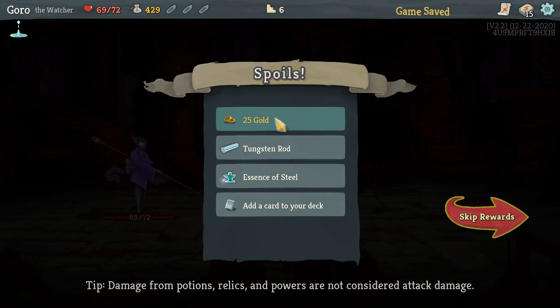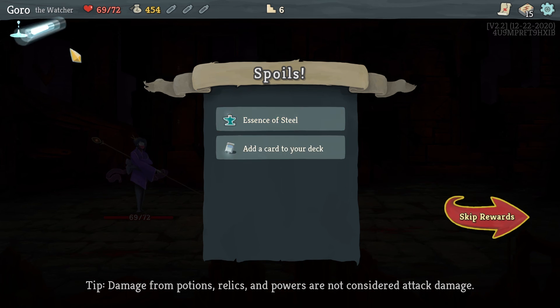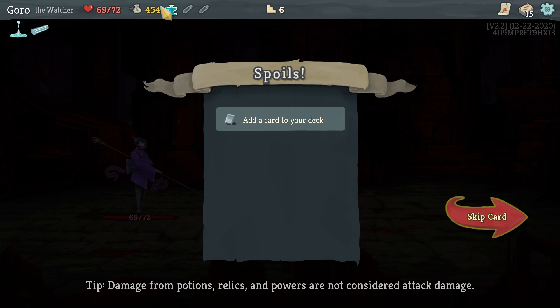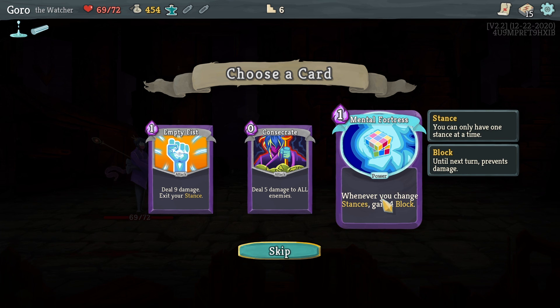Bazinga! That's how you do it. Since we killed a strong enemy we get a relic. It's the Tungsten Rod — whenever we lose HP we lose one less, so if we were to take 1 damage we'd take zero instead. We also got an Essence of Steel potion. Now card choices: Empty Fist lets us exit our stance, Consecrate deals 5 damage to every enemy, and Mental Fortress gives 4 block whenever we change stances.